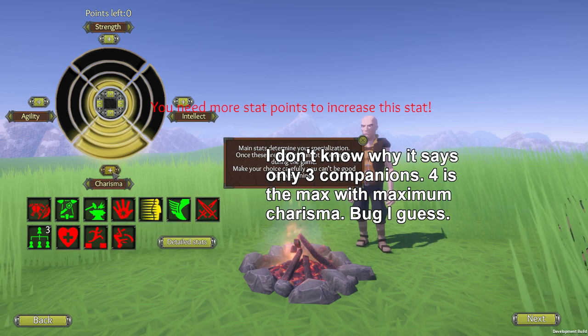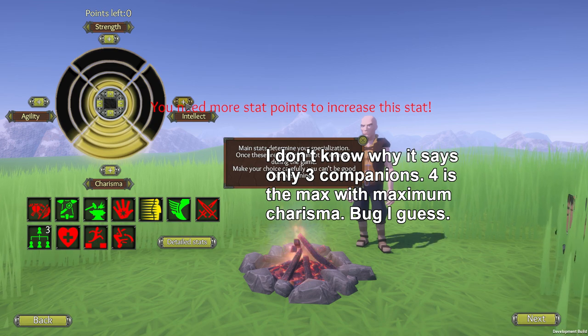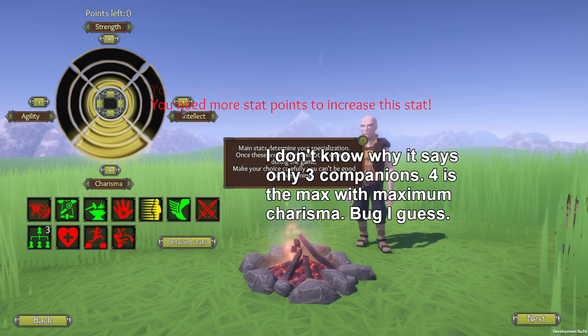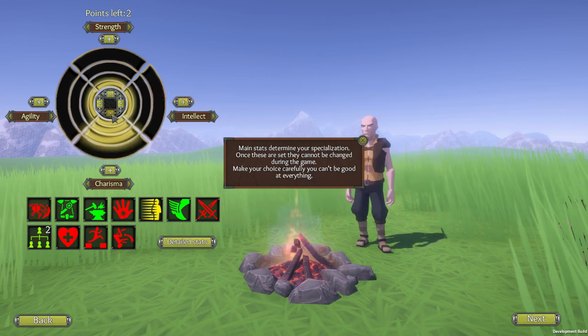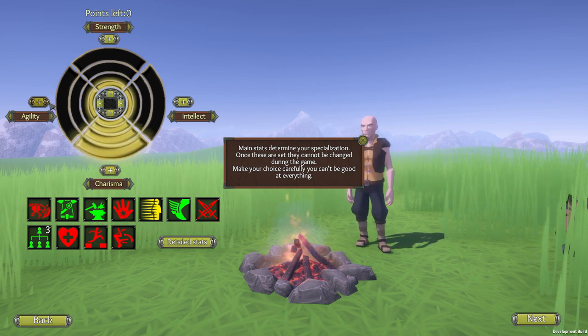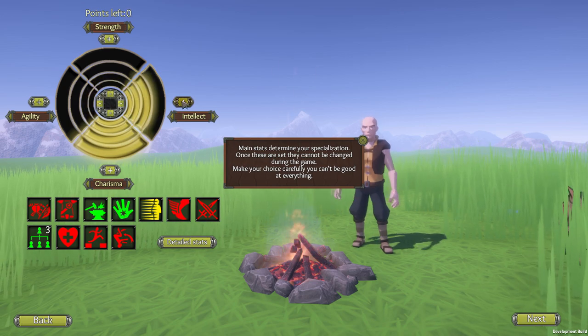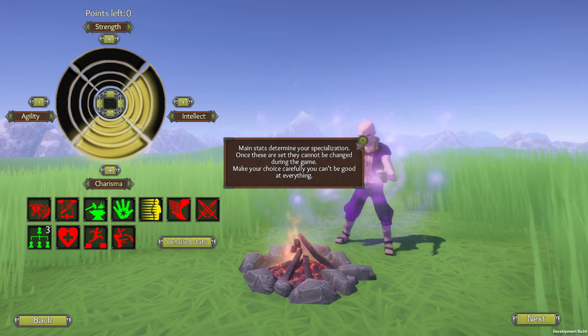For magic and necromancy, intelligence and charisma are important. Intelligence increases the size of your mana pool and the strength of your spells, and charisma increases the amount of minions and companions that can follow you. If you max out your charisma you can have four followers. These attributes are permanent and won't change beyond this point.